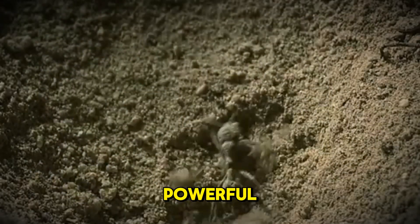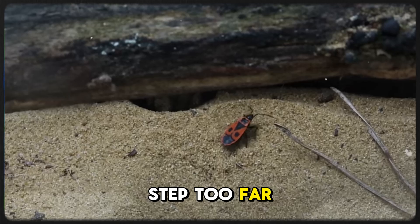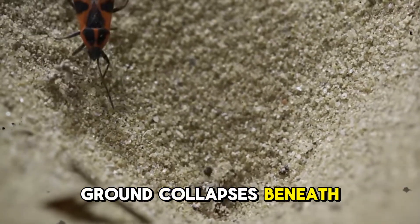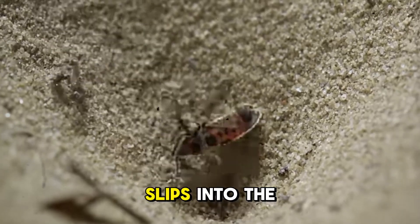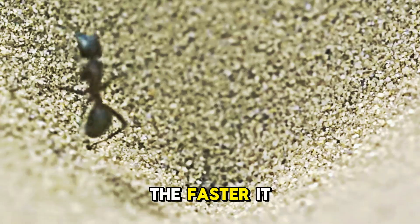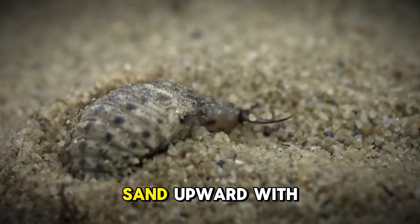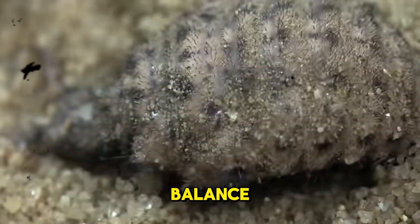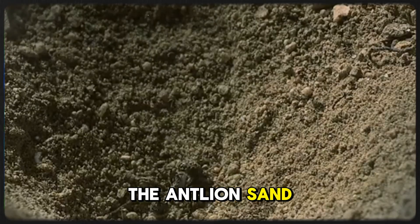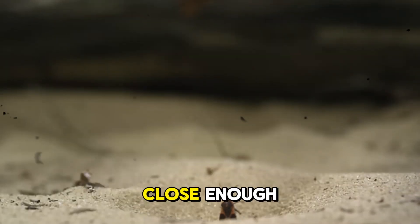What happens when an ant — powerful, fast, and confident — steps too close to the edge of that quiet little pit? The ant reaches the edge. One step too far. And suddenly, the ground collapses beneath it. As the ant slips into the cone, its feet scramble for grip, but the loose sand gives way with every movement. The harder it tries to climb, the faster it slides back down. Then the antlion moves — for the first time in hours, maybe days. It starts flicking sand upward with its flat head: tiny bursts, fast and sharp. Each flick hits the ant like a wave, knocking it off balance, pushing it closer to the center. The pit isn't just a hole — it's a weapon. And when the ant is finally close enough, the jaws strike.